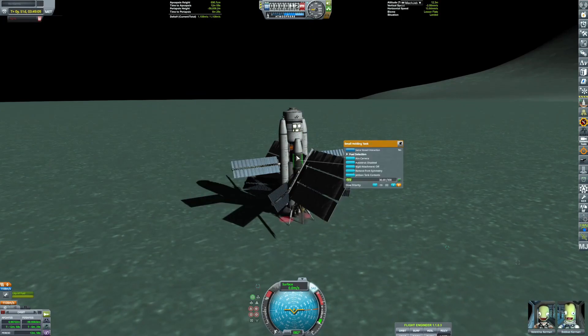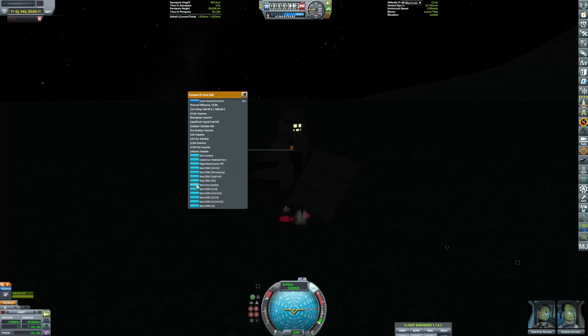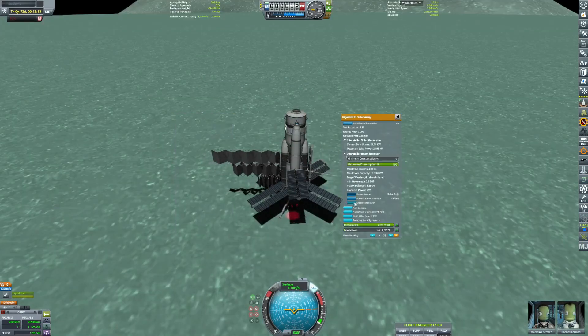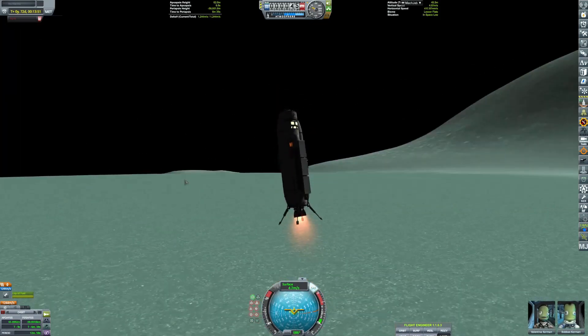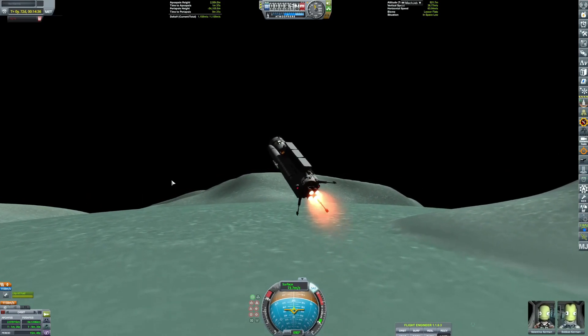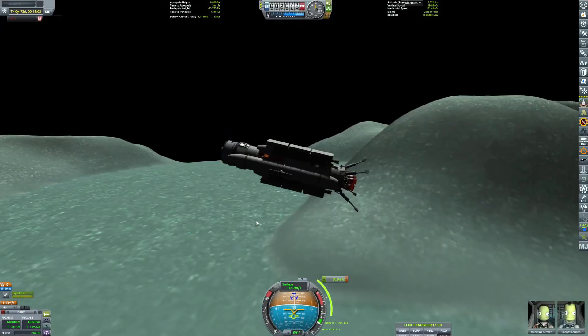We filled all of our tanks — we're in the process of still filling some of them — and there we go, pretty much filled except for the ores which we're filling up right now. Now we are off to the foundry, which will be one of the biggest users of our fuel and rocket parts that we'll be gathering.